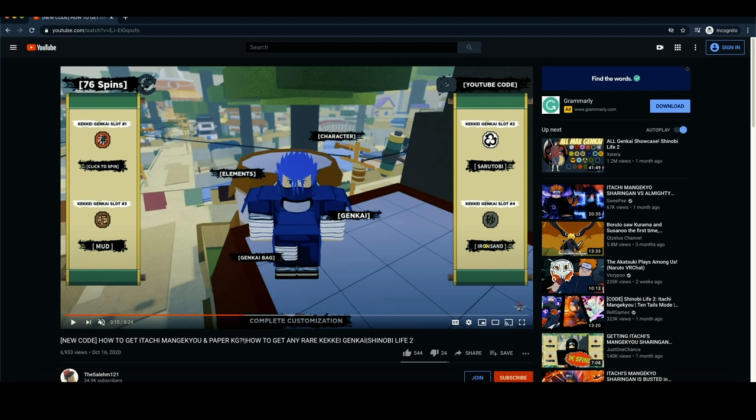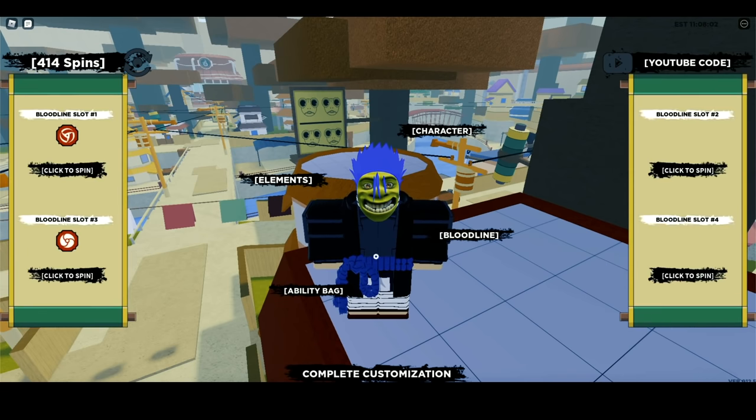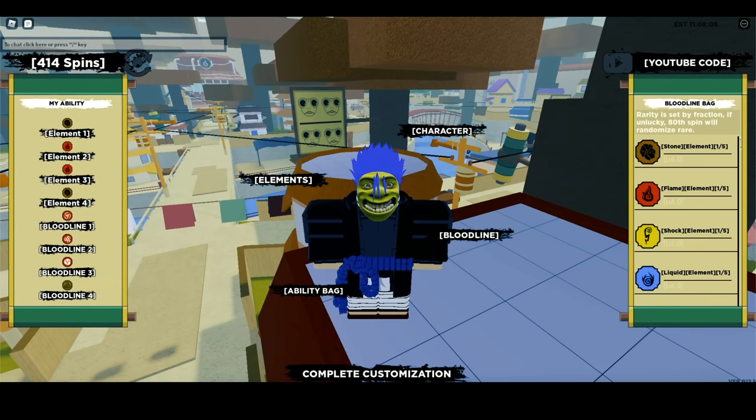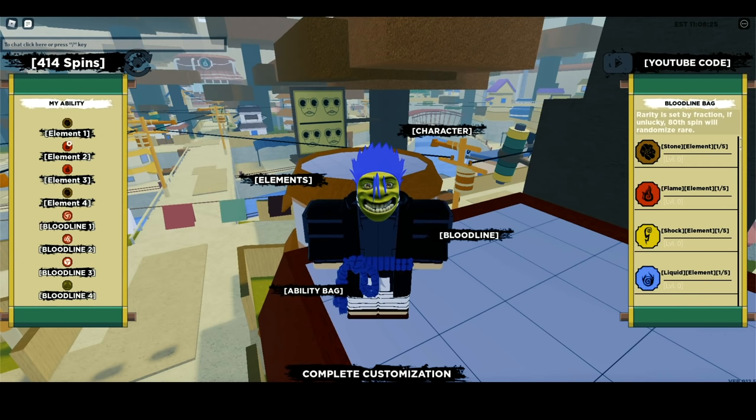It might not work this time because it's Shindo Life now, not Shinobi Life 2. With that being said, let's go to the bloodline. Before we do that, let me select my method. I have my method selected and I have 414 spins. This is my method: fire, fire, earth, earth. So you either have fire and earth, fire and earth — or earth, earth, fire, fire. Just make sure you have two slots with fire and two slots with earth. Or you could have one fire and one earth on each pair of slots.